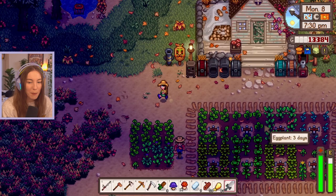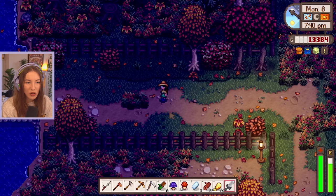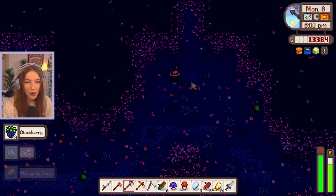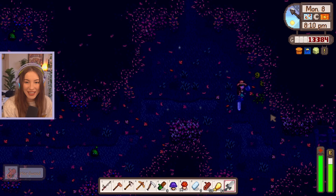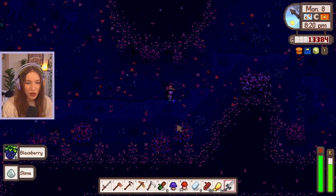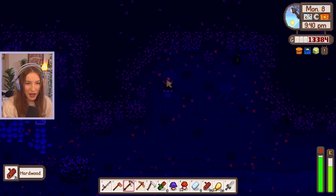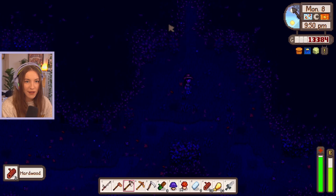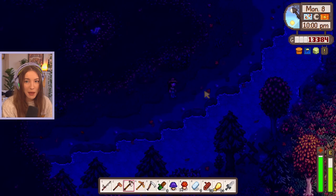We've got enough iron now which is perfect - just waiting on the wood. We've got the money and the iron, just needing the wood. I think you can only get 12 hardwood a day from the secret woods so it might be a while. Robin will also be closed tomorrow so we won't be able to upgrade it until Wednesday. Let's chop all the wood quickly. I left it a little late - days are so short in Stardew! I really need a glow ring. We've got 78 hardwood - I feel like we might have some on the farm as well.